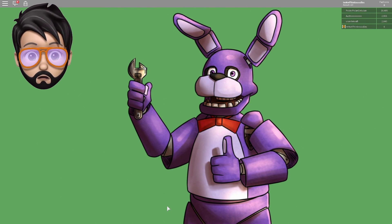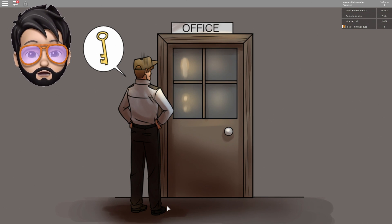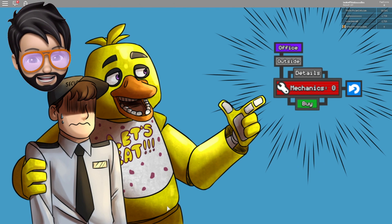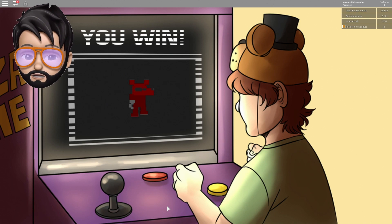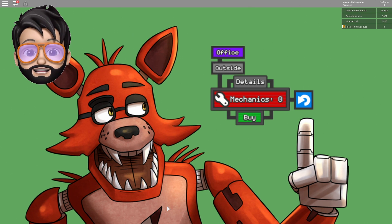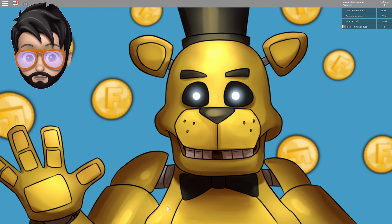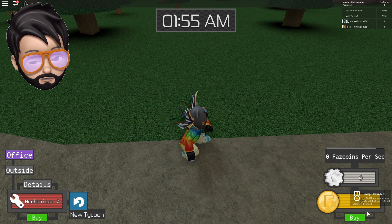With gears you can hire mechanics to cut your work time in half. If you get locked out of the office, fear not — you can use these buttons to get in and out of your establishment. Your tycoon will only save when you finish. Press the new tycoon button and you'll be on your way to expansion. Thank you for choosing us and be sure to make lots of money. Golden Freddy looks angry! Okay, so I did the tutorial.